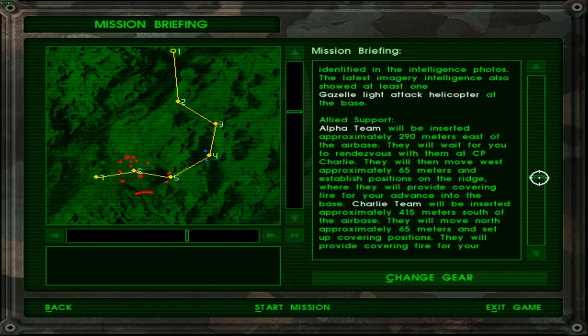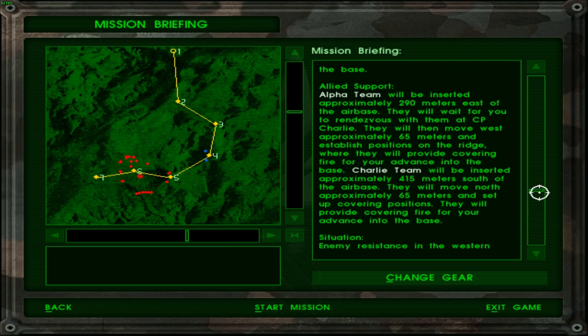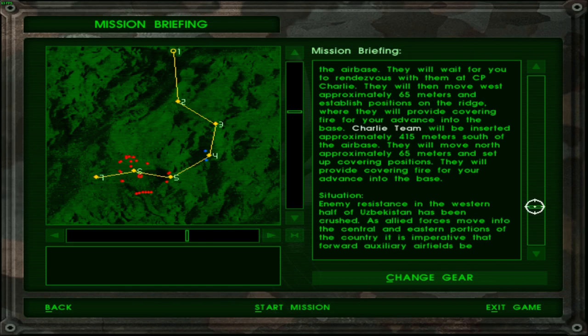Allied support: Alpha team will be inserted approximately 290 meters east of the airbase. They will wait for you to rendezvous with them at Checkpoint Charlie, then move west approximately 65 meters and establish positions on the ridge where they will provide covering fire for your advance into the base. Charlie team will be inserted approximately 450 meters south of the airbase. They will move north approximately 65 meters and set up covering positions to provide covering fire for your advance. So basically, as far as the elimination is concerned, I am all alone.